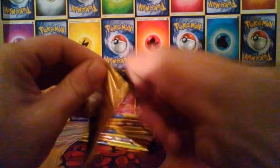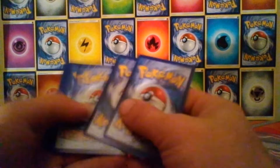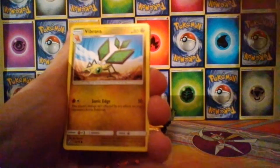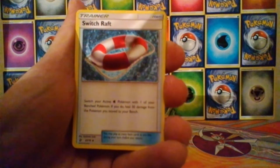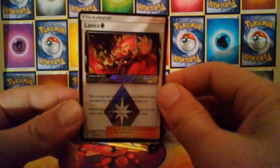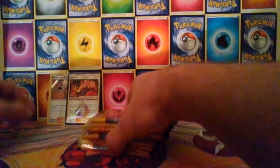First pack - I can't even open the thing, they seem really thick on these ones for some reason. So one, two, three energy - pretty sure there's energies in these ones now. We have Swablu, Vibrava, Dratini, Salandit, Flygon, Salazzle, and a Switch card. Our first pull - we have a Prism Star Lance! Sweet, first prism star I've pulled so far. We also get a holo Blaine's Last Stand. So sweet pack - nice two pulls from the very first pack, hopefully it carries on like that.